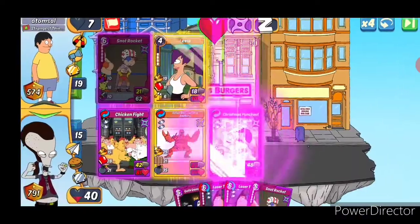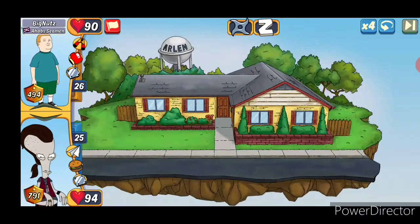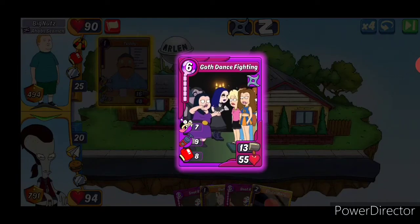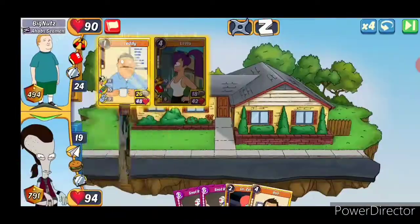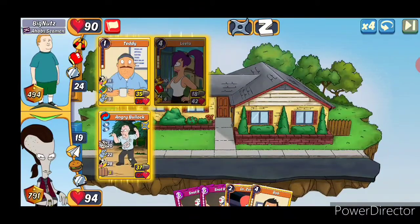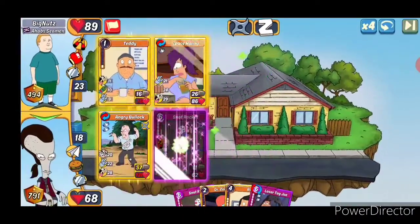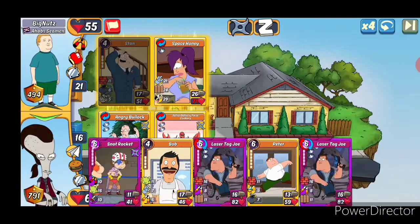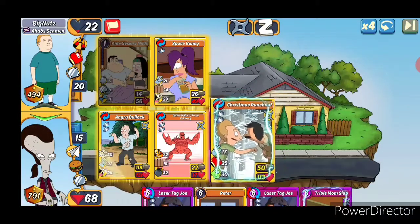And get the victory. Big Nuts from Ahab Semen. Get Goth Dance Fight going. This is still probably an addicted deck. Let's get Angry Bullock going — absolutely eat through Teddy there. 42, should be able to survive one round here, get some extra motivate. And the health boost is really nice there, because even with the payback and Space Honey, should be able to last a couple rounds. And that's a victory.